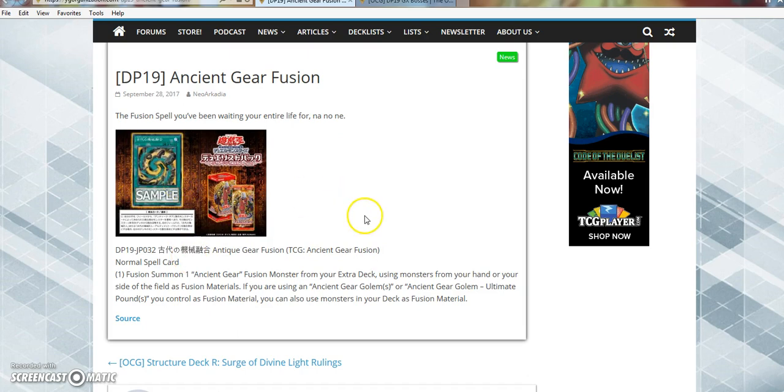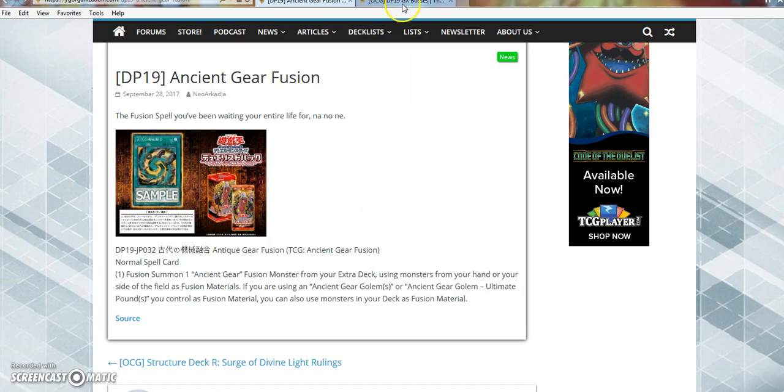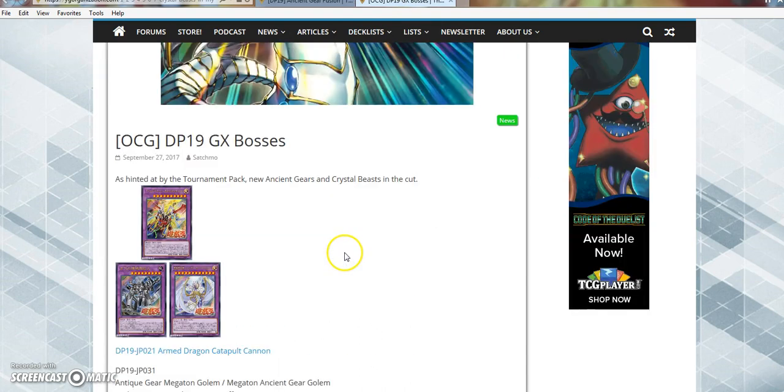They don't need a Fusion spell. They need draw — like a draw engine. They need draw cards. That's enough about that. Let's go ahead and get into the nitty-gritty of this here. Hinted by the new Tournament Pack: new Ancient Gears and Crystal Beasts in the cut.